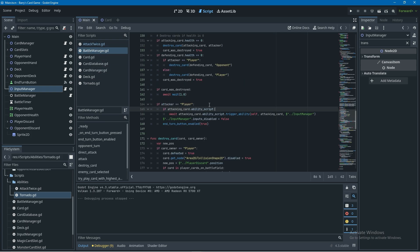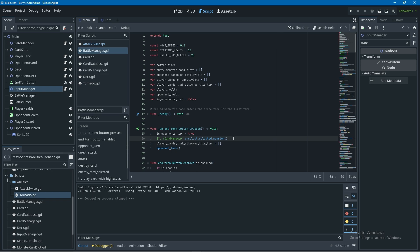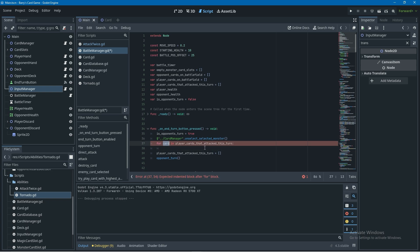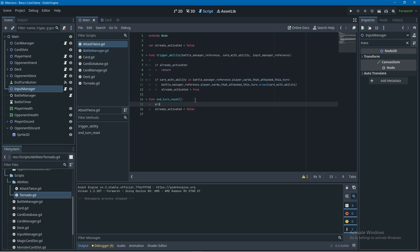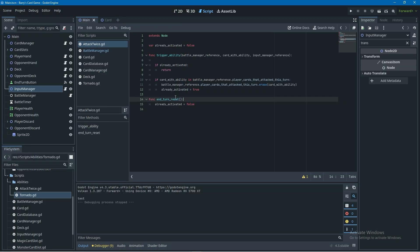When the turn ends we want to reset already activated to false. We'll create a new function called end turn reset and in there set already activated to false. Then in the battle manager we'll go to the on end turn button pressed function, loop through all the cards that attacked this turn, and call end turn reset on each card's ability script - making sure to check if the card has an ability script first to avoid hard errors. Adding a print to end turn reset confirms it's working correctly.